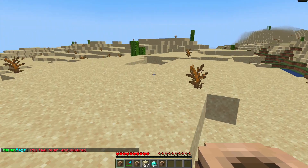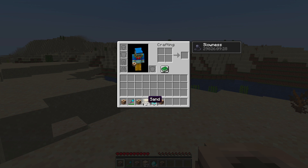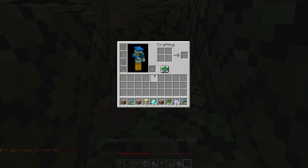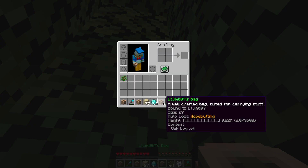When you get over-encumbered — if you've ever played Elder Scrolls or a game like that — you get slowness and can't move as fast, so it's important to make sure you don't overfill these. If I put a tree down and start breaking it and picking everything up it goes straight into the bag. You can see there are four logs in there because the auto loot is set to wood cutting and we've used up 0.22% of the weight limit.